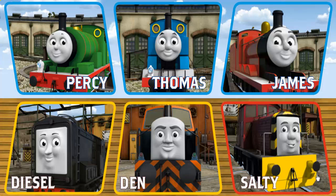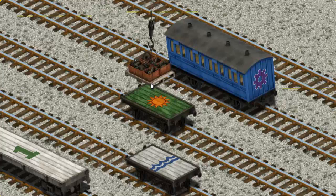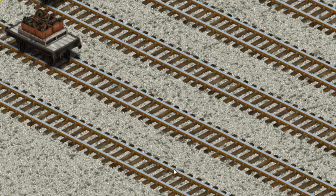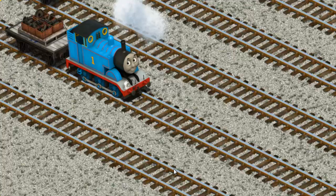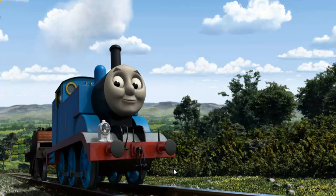Play again! It's a busy day at Brendam Docks. Thomas and his friends have many deliveries to make. Choose who will make the next delivery: Thomas. Thomas must deliver the engine parts to the diesel works. Show Cranky where the engine parts are. You've found them! Let's lift and load. Now the cargo must be loaded. Show Cranky where the white flatbed with the blue waves is. That's it! Huffing and puffing, Thomas set out for the diesel works.